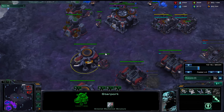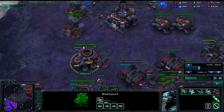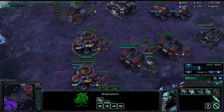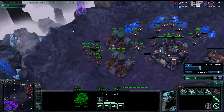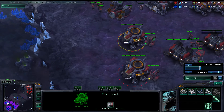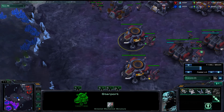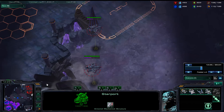Especially if you want to eventually have a bunch of Banshee, Raven, and BC, something that synergizes really well with that is to open up with the two-port Banshee build, which is crazy strong and useful against Zerg. You show up with two Banshees and then the Zerg is like,